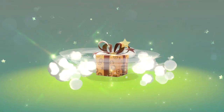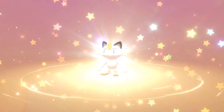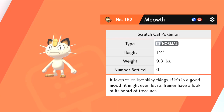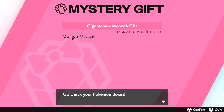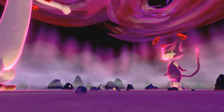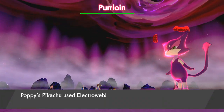Your Meowth is going to come at level five with the moves Fake Out, Growl, Slash, and Pay Day, and it will be capable of Gigamaxing. It's going to be the only Meowth you can obtain in game that can do that. Unfortunately, because it's a special Meowth, it cannot evolve, so you cannot turn it into a Persian and then Gigamax that Persian.